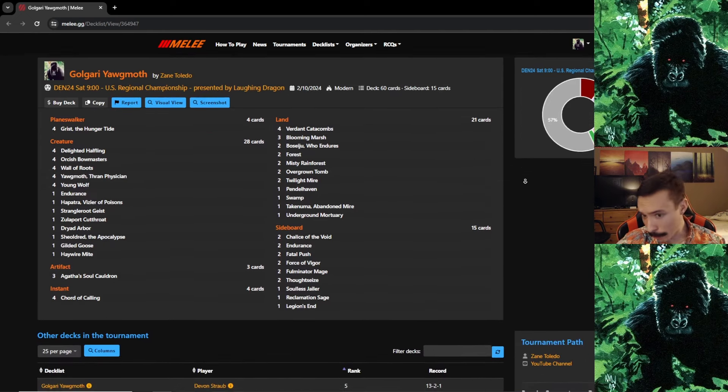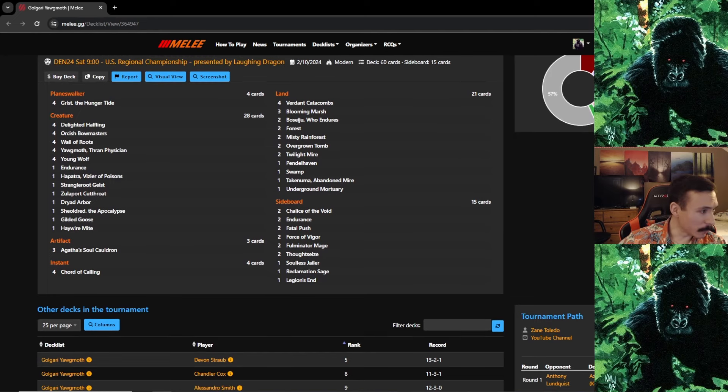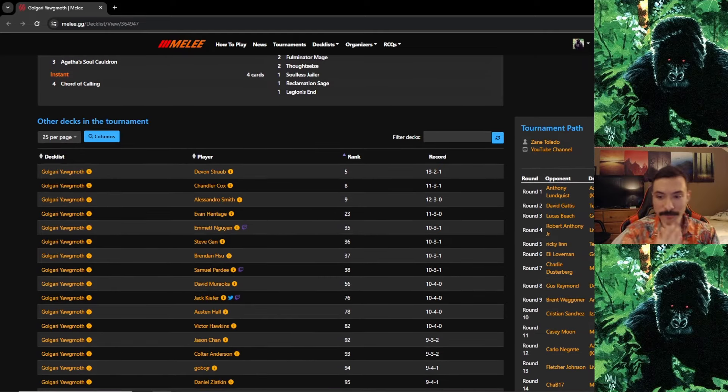Let's start from the bottom. Round 1 was Azorius Control with Kahira. As soon as my opponent showed me Kahira, everyone's got first-game nerves, right? You sit down, have your pre-game conversations, and go into your first match. But when my opponent revealed Kahira I did feel a lot more confident — because I saw the deck list, it was open deck list, and it was Blue-White.